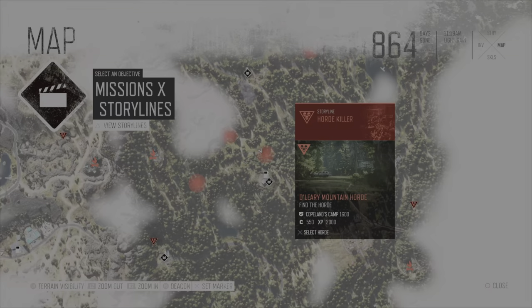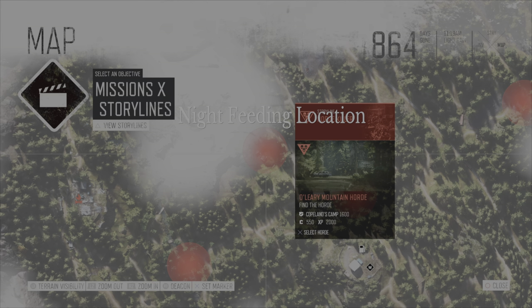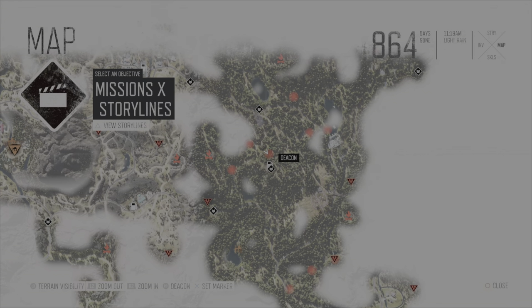It's located pretty central in the Cascade region, and that is their daytime location. Moving on from here over to the west, you have their night feeding location. And then a little bit further down here, that is where they go when they go to a water location. A very small horde, but there are a few ways to take them out nonetheless, so let's get to it.